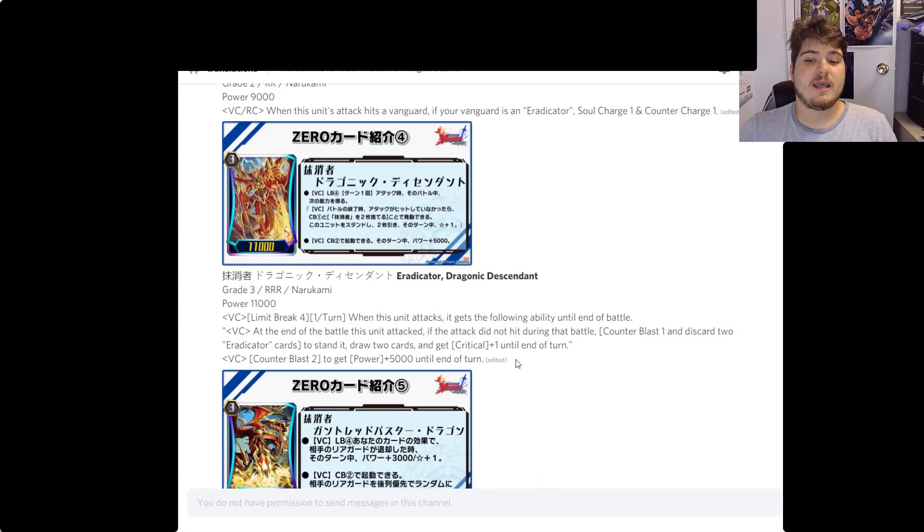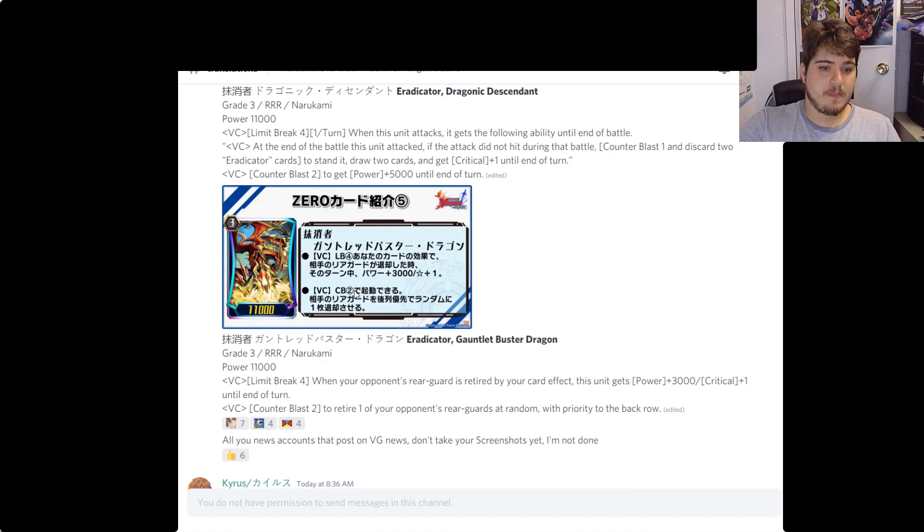He becomes a 16k, able to hit, with the ability to gain the crit, and you still draw two cards. You discarded two to draw two, so it nets zero in value — but sometimes that zero can get you to that PG that you desperately need. Then we have the Eradicator Gauntlet Buster Dragon revealed.